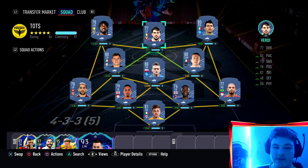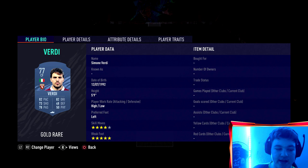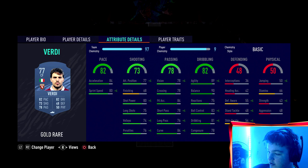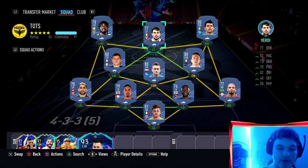The third tip is chemistry styles. You might not have the correct ones but they are a huge help. Take Verdi, the 77-rated card - if I look at his card on Futbin: with a Hunter he goes to an 80-rated center forward, a plus-three boost in-game. With a Finisher he goes to an 82-rated center forward. You don't have to go out and buy the correct chem styles, but they will significantly make the players feel better in-game.